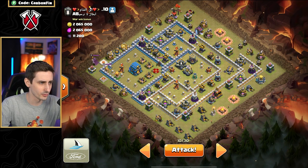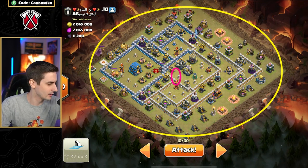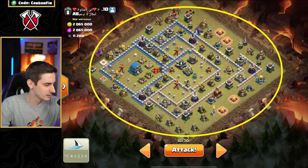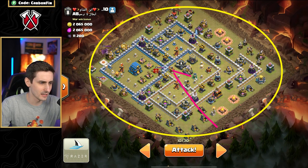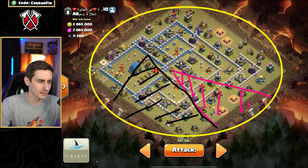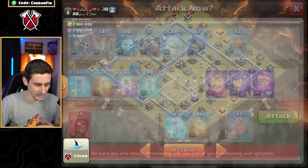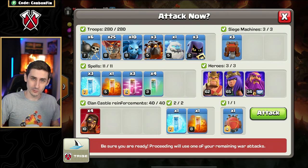Going back to the circle planning and circle thinking here. If the Blizzard is going to take out this section, and our heroes are going to take out this section — that's a lot of value. Then we're going to send the Lalo around the base, pretty much like this, around the circle so it kind of flows around. So that's the plan — let's go and give it a shot.